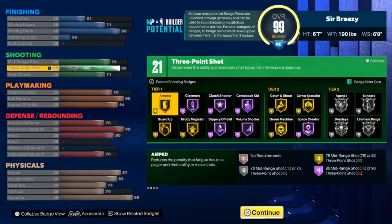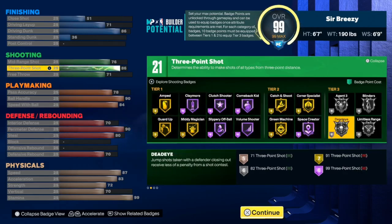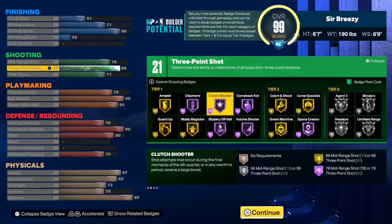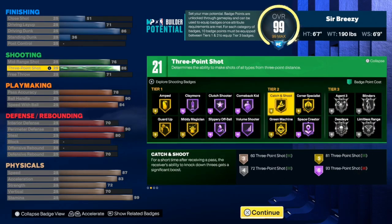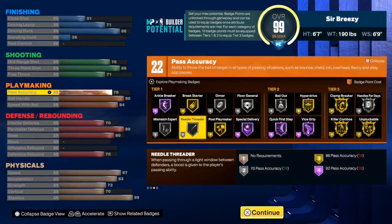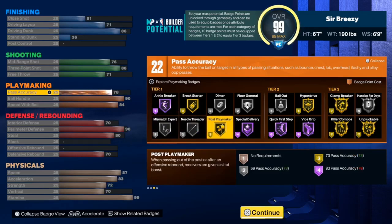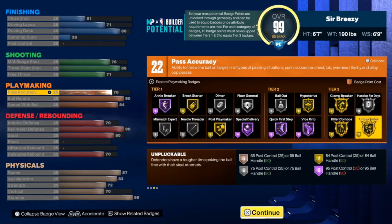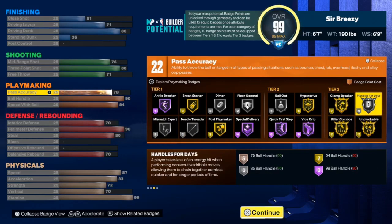Shooting badges are pretty decent as well. I'm still working on what's good and what's not since I haven't unlocked everything, but I will definitely be dropping a video on the best shooting badges. For playmaking, with 90 ball control I get Quick First Step hall of fame and Handles for Days silver. You need 99 ball control to get Handles for Days hall of fame.